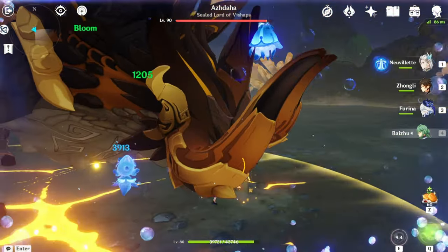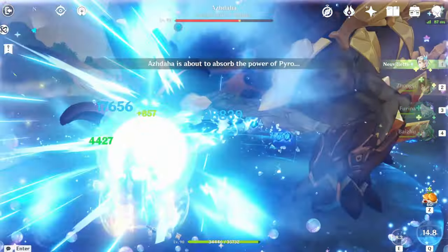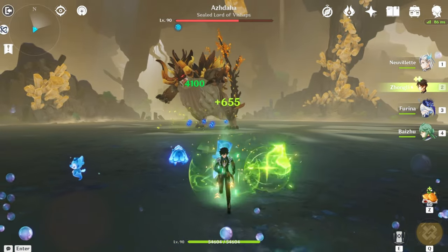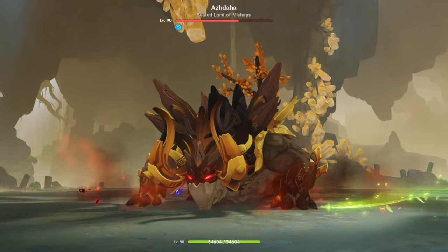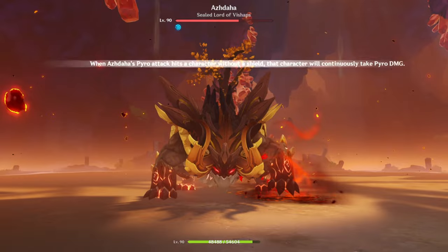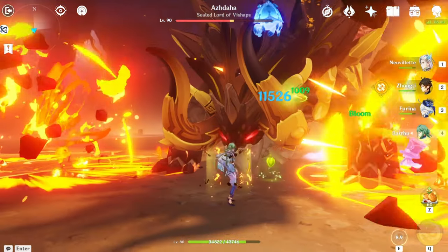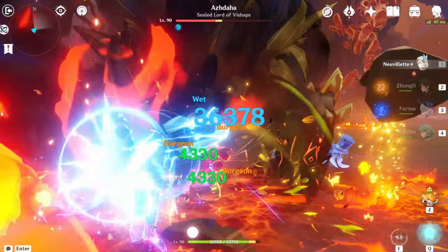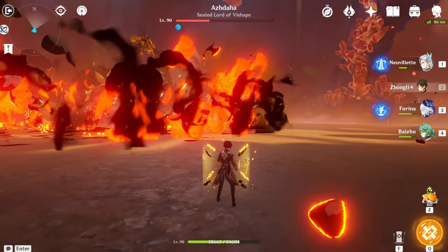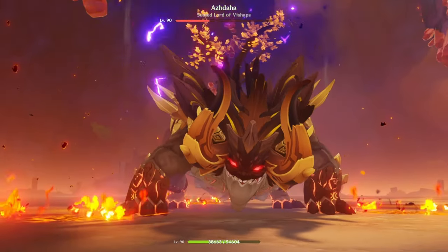Let's get some Dendro application in. Let's do EQ — he's gonna go into second phase. We can just run away, no need to engage. Second phase is Pyro, and his third phase will be Electro. You can tell what elements he'll be based on what the elemental door says — pro tip for you guys. Let's get some particles in. That's the second phase done. Neuvilette works pretty well with Zhongli at C0 because the shield protects him a lot, meaning he won't be staggered.